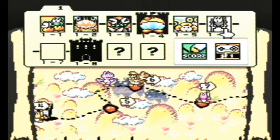Hi, I'm Matthew. I'm Heath. And welcome back to the Let's Play for Super Mario World 2 Yoshi's Island. Alright, World 1-6. 1-6, indeed. Which is Shy Guys on Stilts.